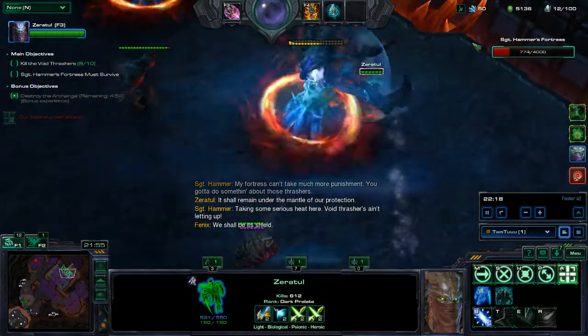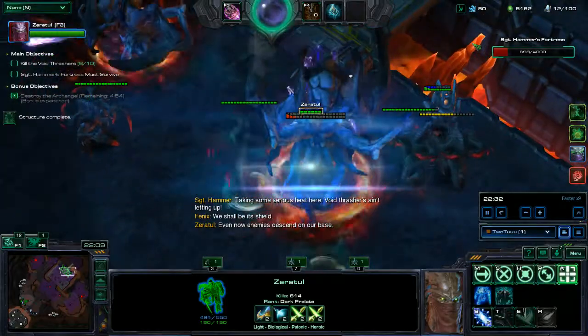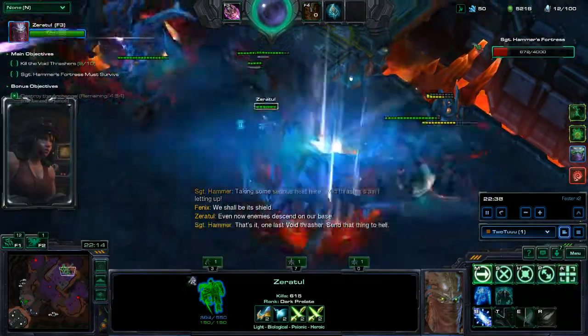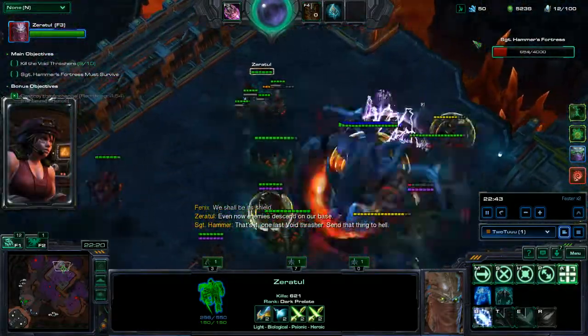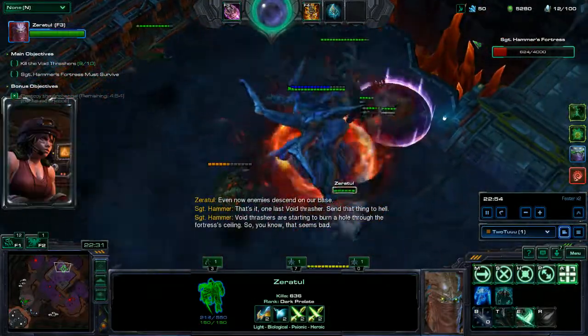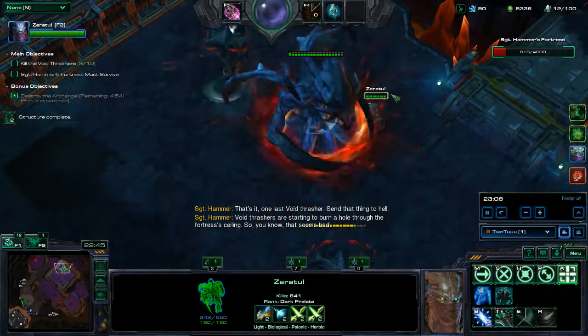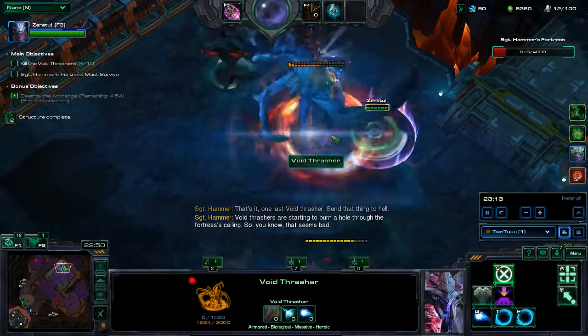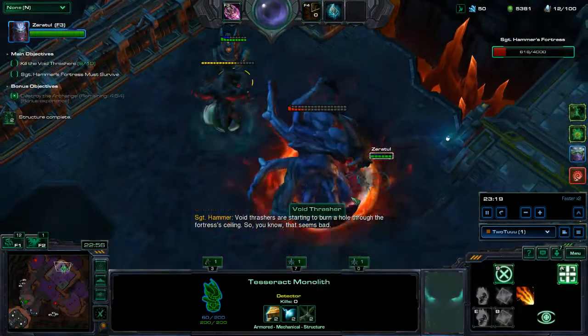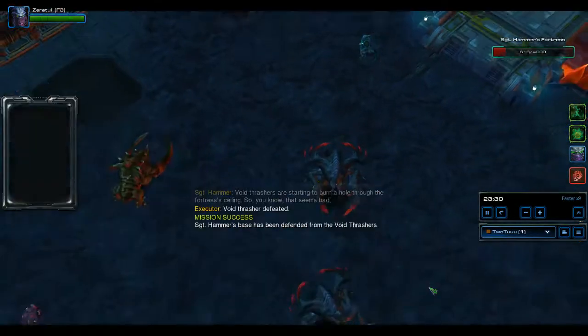There are still two hybrids left — now three, four. I'm going to kill off these two. It's basically a dance: I use the whirlwind to hurt the Thrasher and the others. This one can't aggro me so now I'm going to take out the last Thrasher without any problems. This guy is just sitting here.